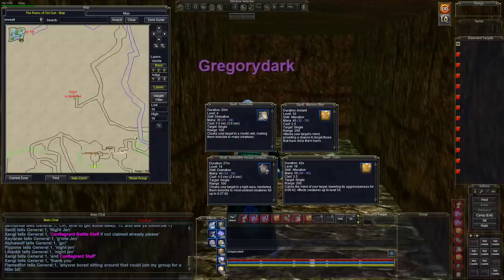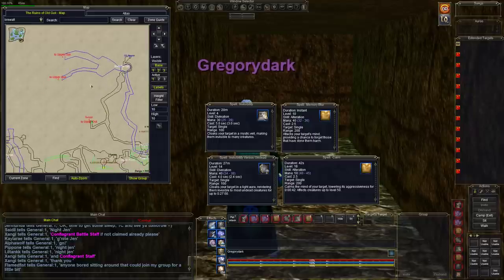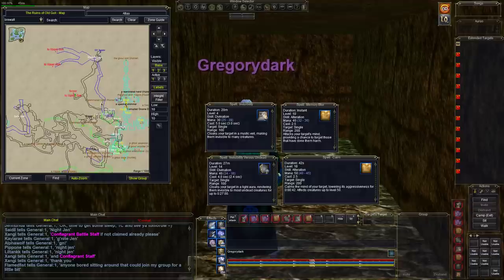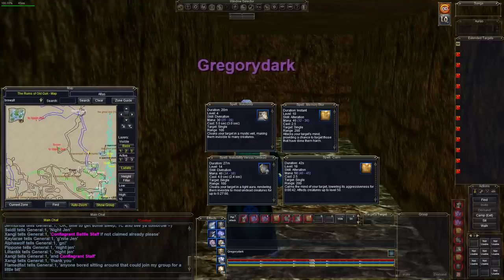There are a couple of other ways to get in — you can get in over here from Upper Guk, but I'd advise against that because it puts you on the live side. Coming through the water over here is always really dangerous. Try to come in through here first.